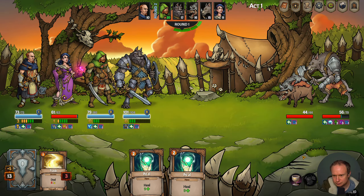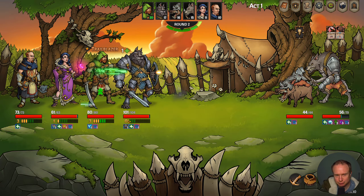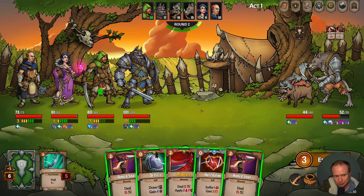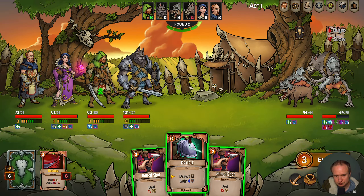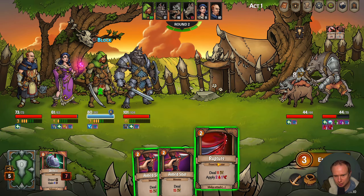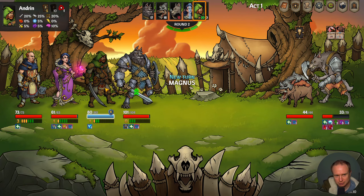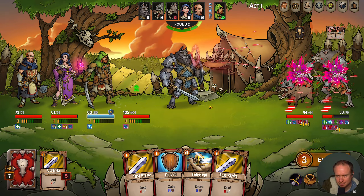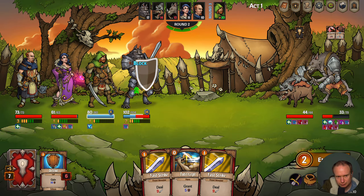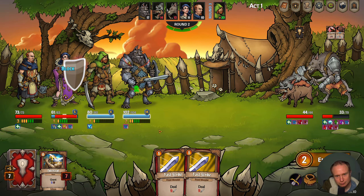Hey Josh, this guy's doing a lot of stuff — do we try and burn him down or do we try and get rid of the hogs? I'm tempted to try and get rid of the hogs. Okay, so nine, nine, nine — so that hit three times, I don't think that's what I expected. We get rid of elemental ward and the fire blast because we know we have a better one. We did good damage there though, for sure.